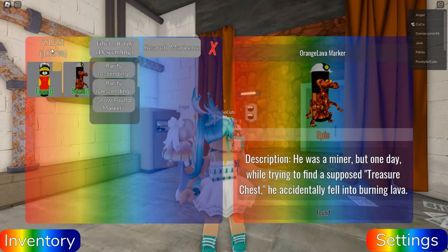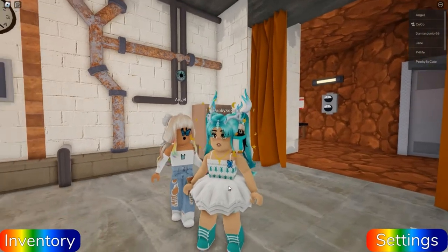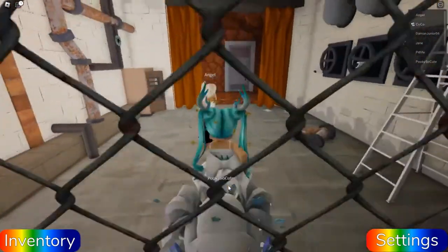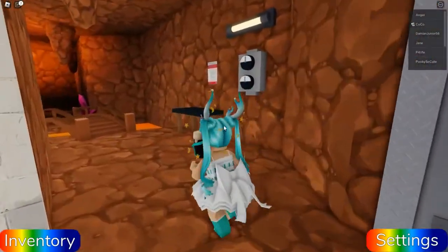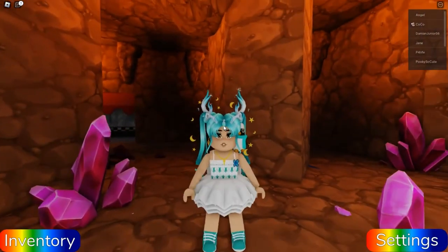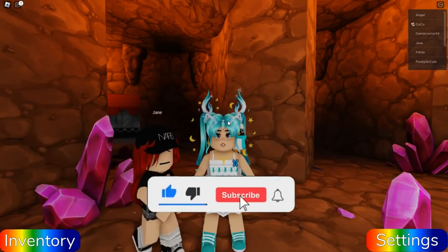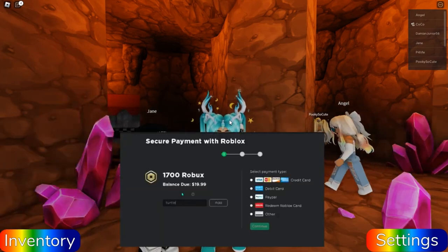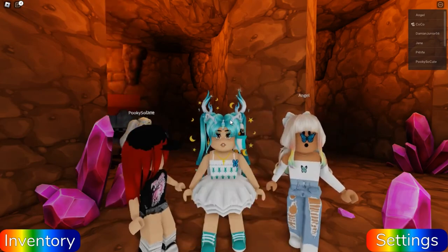21 out of 21 — 100 percent! These last two took me forever to find because I forgot to go inside the elevator. But yeah guys, that is all 21 markers — that is Find the Rainbow Friends Markers! Hopefully you enjoyed this video. If you did, make sure to give it a like, subscribe to the channel, and if you're ever buying Robux or premium, make sure to use star code Turtle. Thanks so much for watching, I'll see you next time, bye!